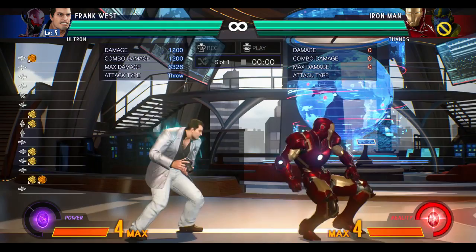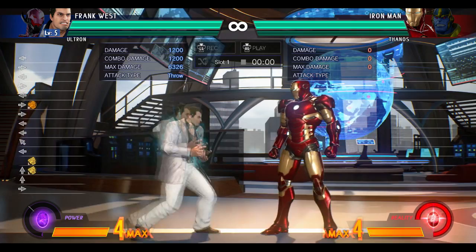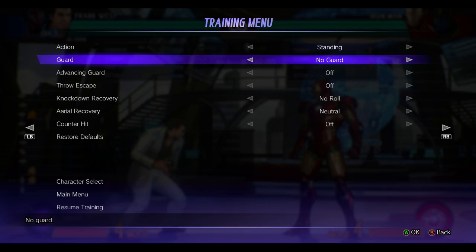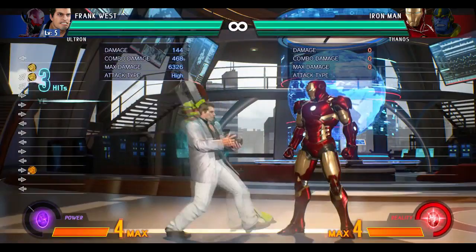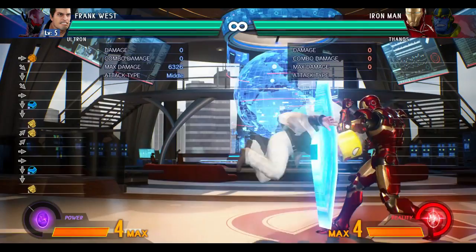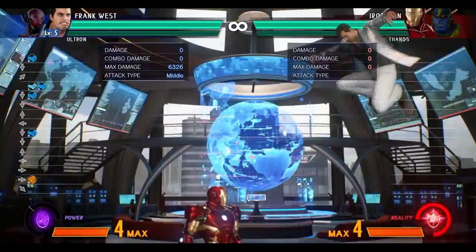I don't think Frank is an insanely good character, because I've been struggling against a lot of zoners. But I do want to show you some options he has. Another thing you can do — if people are going to be blocking, let's set this dummy to standing and get the auto guard — you can pressure with instant overheads with the chainsaw. And then if they block, you can actually do a knee drop.